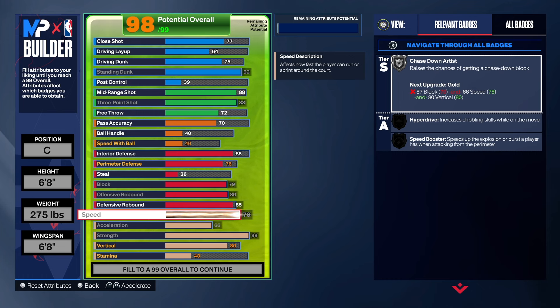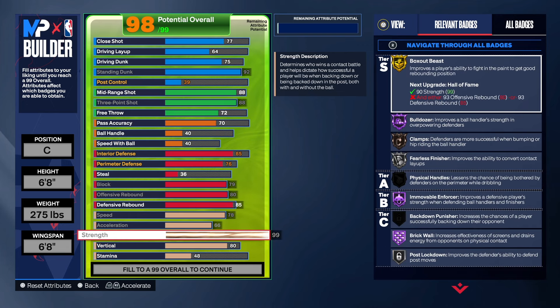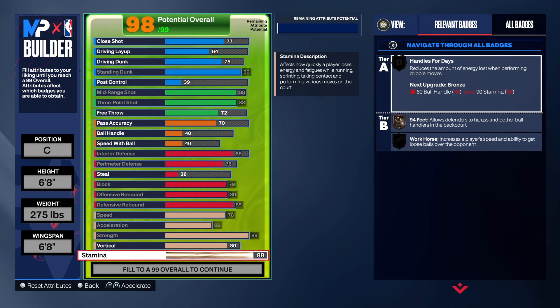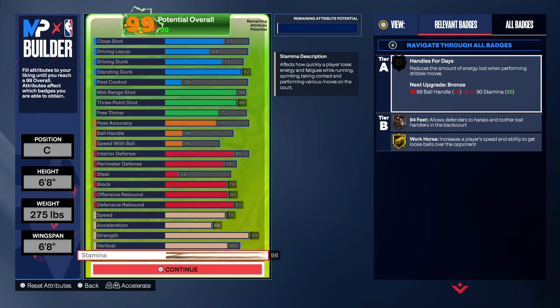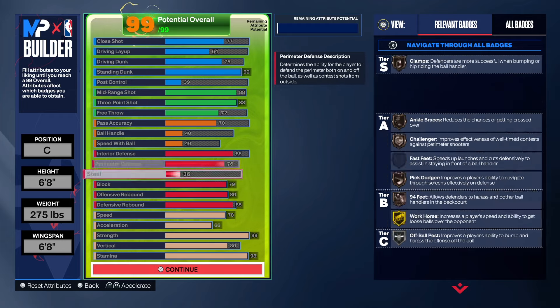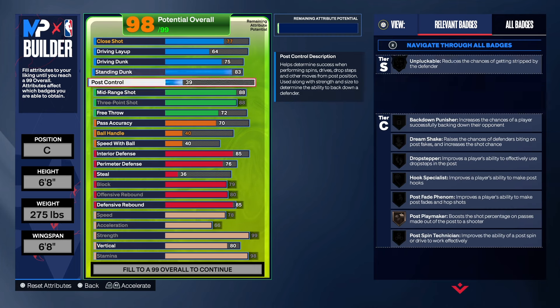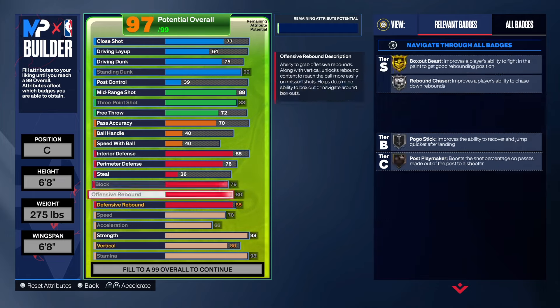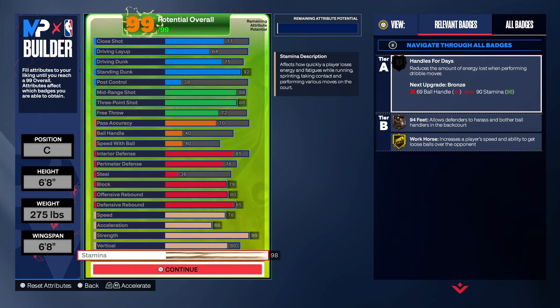I'm not telling you this is the best build out there. It might say best build in the title, but this build is a pretty fun build. With a 99 strength, man, you can do a lot of things. 80 on the vertical, so you still can jump high. And we get gold workhorse on this build as well, so that's not bad at all. Change what you need to change — if you want to go up here and change the standing dunk, you can. We can get some post moves going if we wanted to. That 99 strength is really going to be fun.